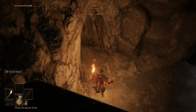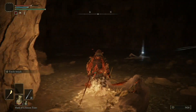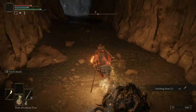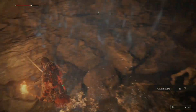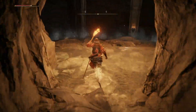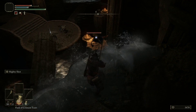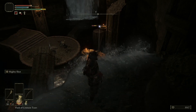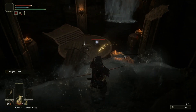Drop down here — there are some bats in this cave. Jump attacks are the way I prefer to handle these. Smithing Stone Tier 2, and a Golden Rune Tier 4. There are some more bats before we drop down. The best way is to lock on and shoot twice quickly with your bow or whatever ranged attack you have.